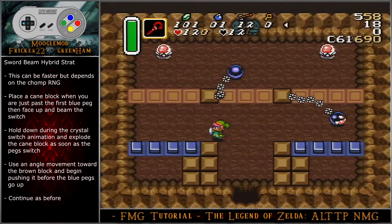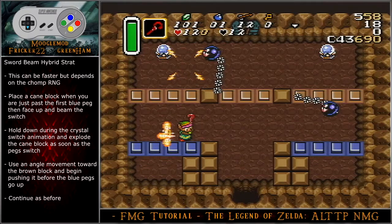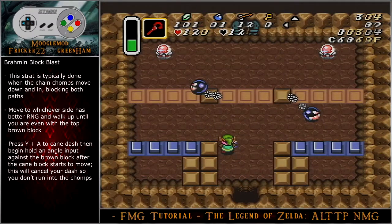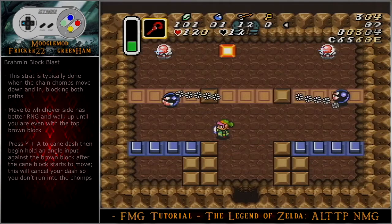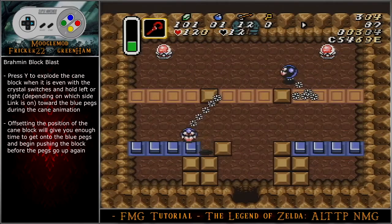For the optimal strategy, you can do a hybrid technique of both the cane and beams. Place a cane block when you are just past the first blue peg, then face up and beam the switch. Hold down during the crystal switch animation and explode the cane block as soon as the pegs switch. Use an angle movement toward the brown block and begin pushing it before the blue pegs go up. There is an alternative strategy known as the Brahmin Block Blast, typically done when the chain chomps block both the left and right pathways. Move to whichever side has better RNG and walk up until you are even with the top brown block. Press Y and A to cane dash, then begin holding an angle input against the brown block after the cane block starts to move — this will cancel your dash so you don't run into the chomps. Press Y to explode the cane block when it is even with the crystal switches and hold left or right toward the blue pegs during the cane animation. Offsetting the position of the cane block will give you enough time to get onto the blue pegs and begin pushing the block before the pegs go up again.